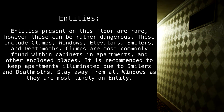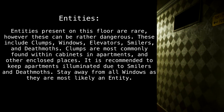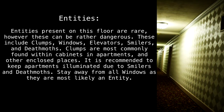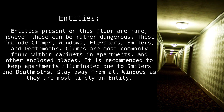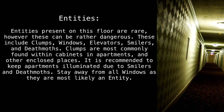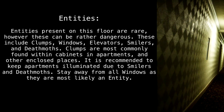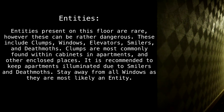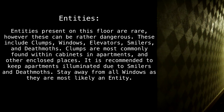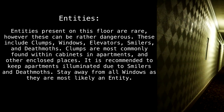Entities present on this floor are rare; however, these can be rather dangerous. These include clumps, windows, elevators, smilers, and death moths. Clumps are most commonly found within cabinets in apartments and other enclosed places. It is recommended to keep apartments illuminated due to smilers and death moths. Stay away from all windows, as they are most likely an entity.